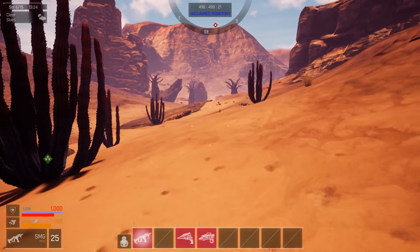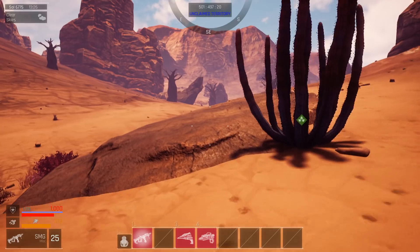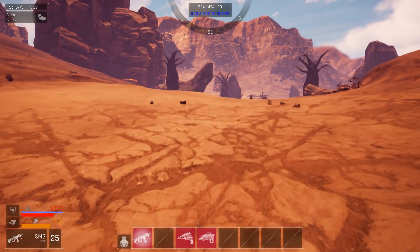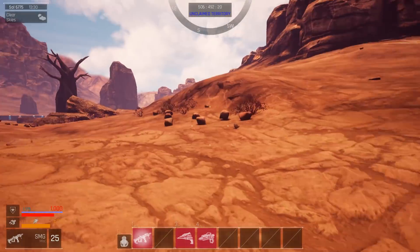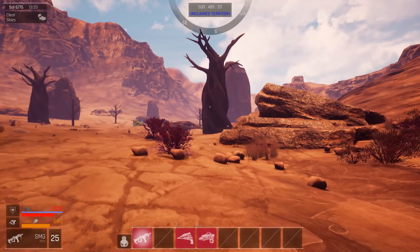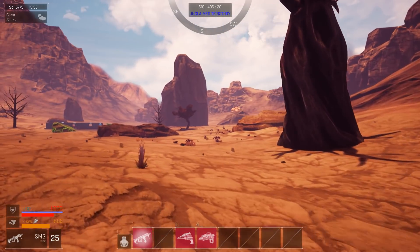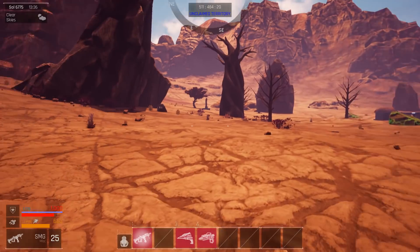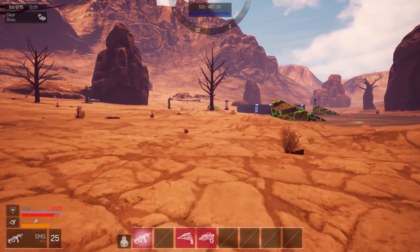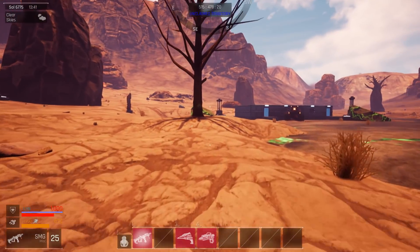The only problem with the base I'm in right now is the fact that carbon is not in excess. But I can deal with that — drones can get it, or I can go and get some carbon right next to the river. Water also I can just extract in no time, and there are these huge things over there that will give me some more carbon. There's not a lot of dangers around here, so that's also good.